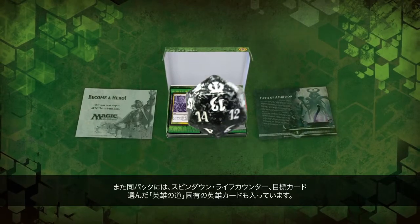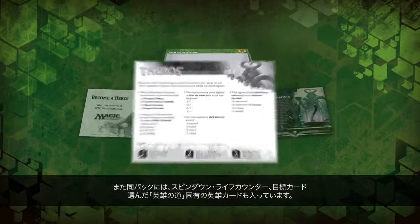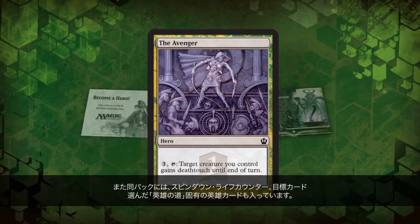The packs also include a Spindown Life Counter, an Activity Card, and finally, a Hero Card unique to the pack's theme.